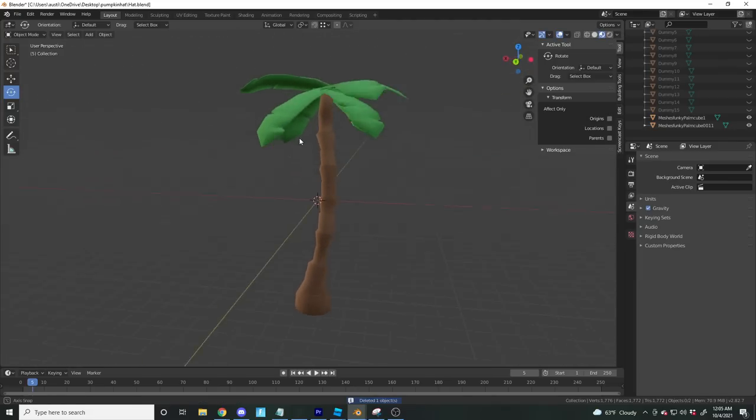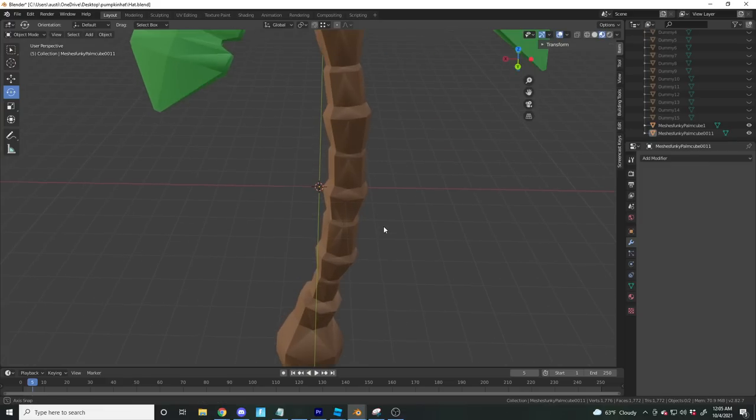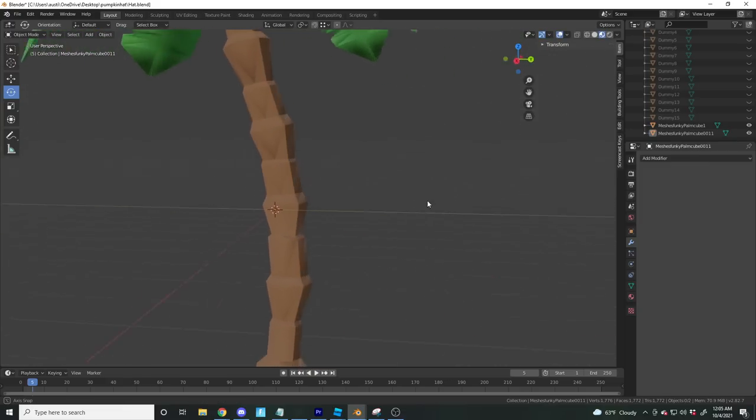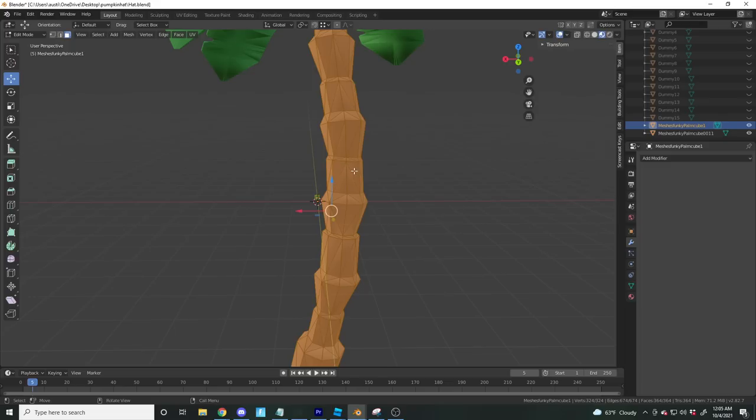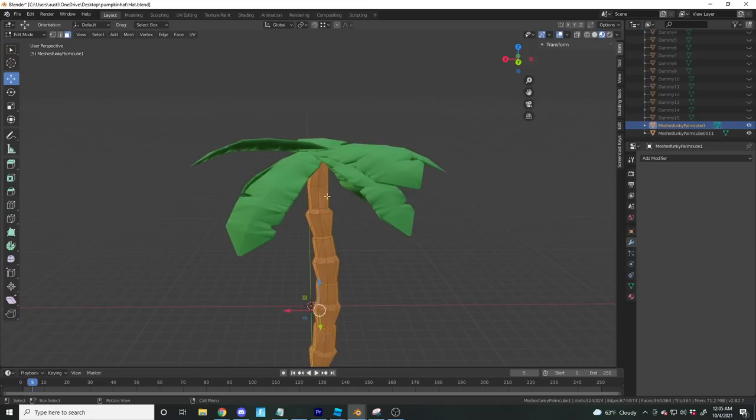Alright, we're in Blender and here is my tree. First things first, I want to grab both pieces and just shade it flat. The bottom already looks a lot better shaded flat. It does do this weird triangle thing but that just happens when you import into Blender.